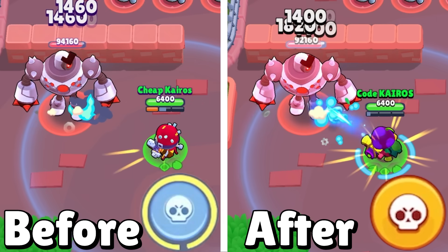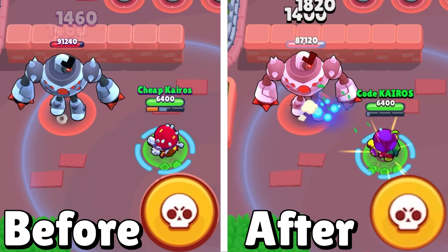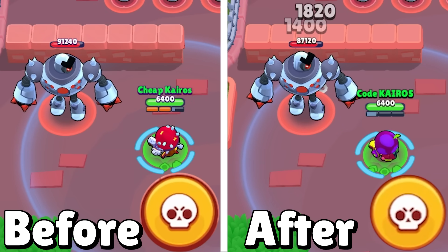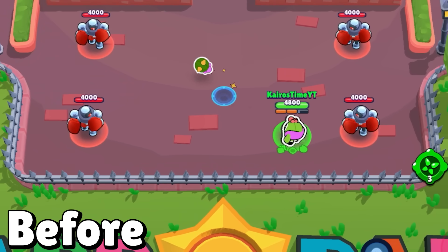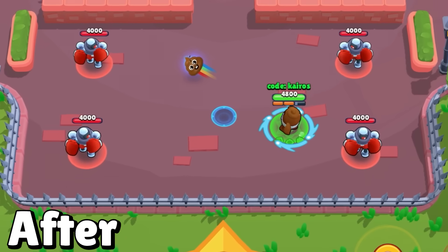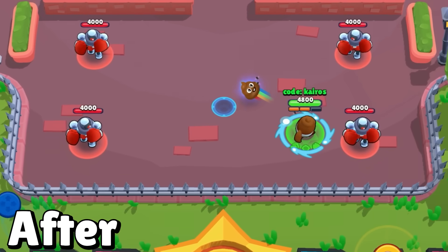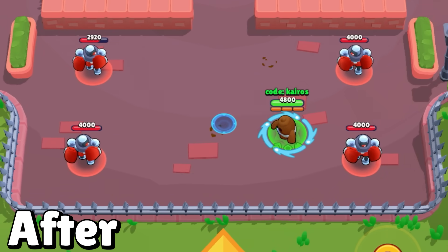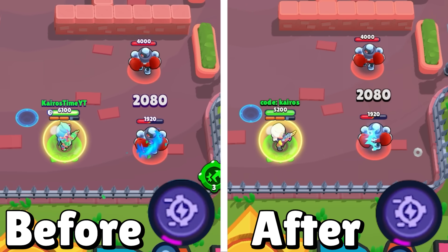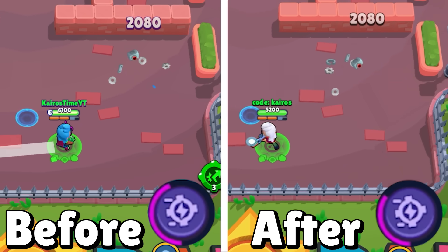Cordelius is getting two nerfs: a 4% nerf to attack damage and his attacks will now charge his super 16% less effectively, though the charging from enemies standing close to him isn't changing. Spike is getting two nerfs after being S-tier for several years: a 4% attack damage nerf requiring one additional spike to take out 20 of 78 brawlers, and his popping pin cushion gadget gets the same nerf. Belle is getting a nerf to her hypercharge charging rate — 20% less effective, meaning she'll have hypercharge charged much less frequently.